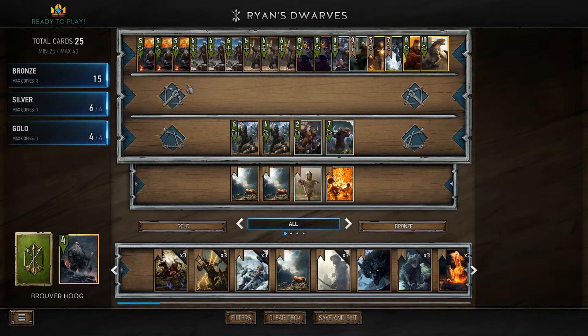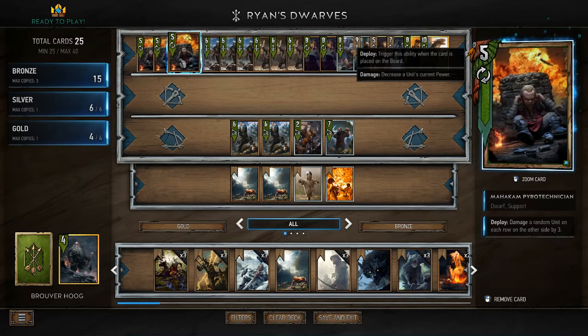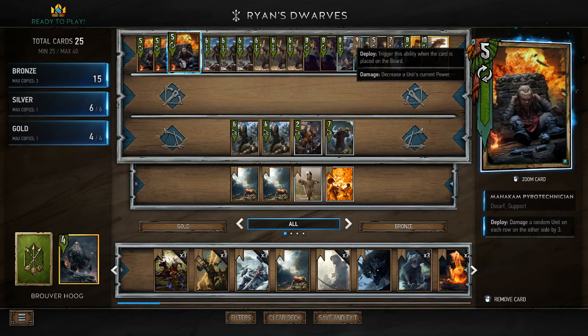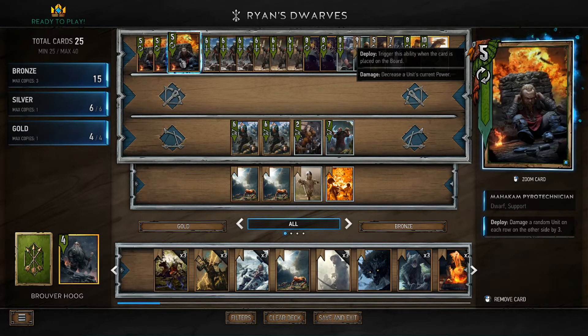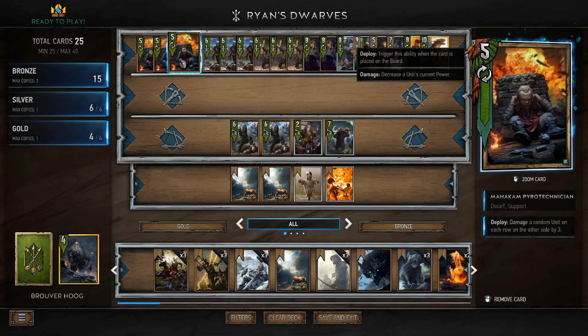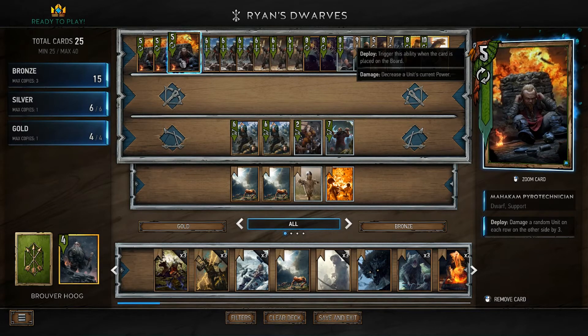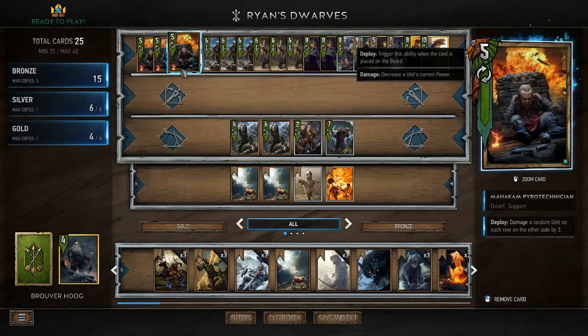Another card I really, really love in this deck is the Mahakam Pyrotechnician, which is quite a mouthful. This guy is pretty much a 14-point swing if you play it at the right time. At worst, he gives you 5 points — probably don't play it when they haven't got any units on their side. But he can also clear problematic cards; for Northern Realms armour decks you can just take the armour off them and they're rendered next to useless. Most of the time I'll be playing them on a 15-point swing, with Dennis Cranmer making them 6 power, hitting each thing for 3. Maybe even 16 points if you've Dennis Cranmer'd twice. Overall, they're pretty good cards and I really enjoy them in this deck.